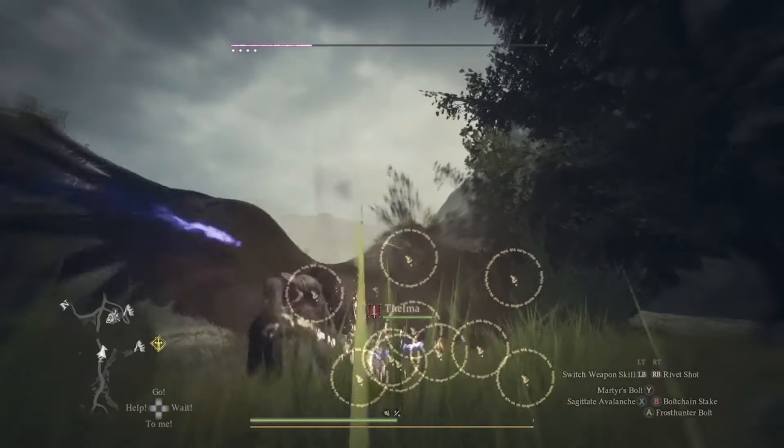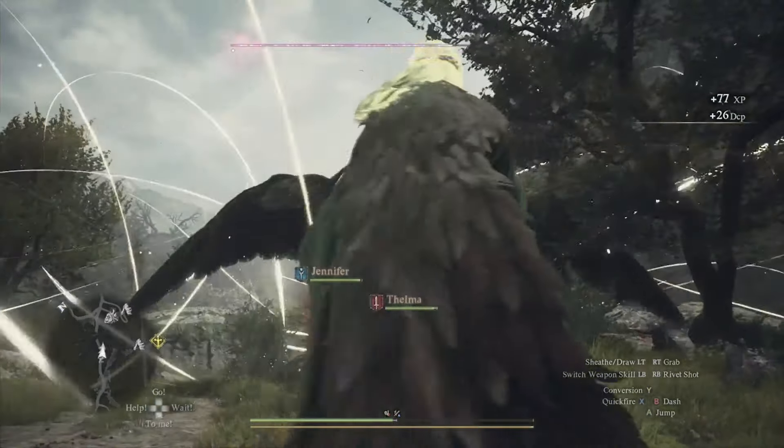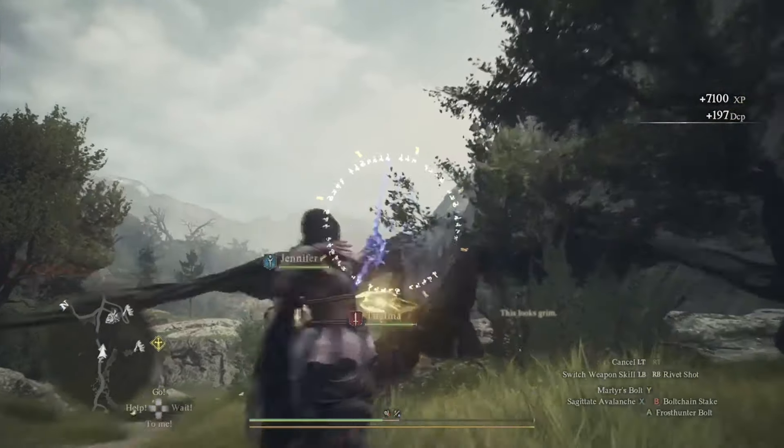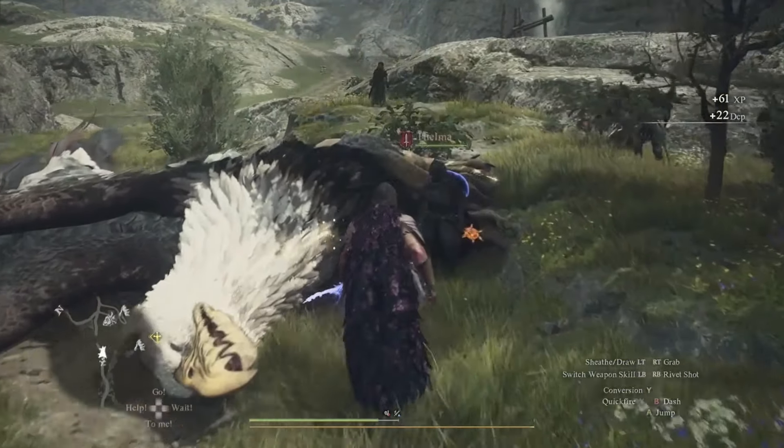Dragon's Dogma 2 — how to unlock the best secret blacksmith in the game. You cannot start this until you get to the capital and do the mission where you confront the guy pretending to be you and go into the palace. After that, then you can start this.